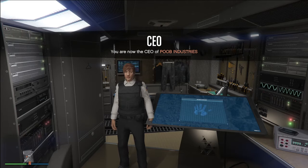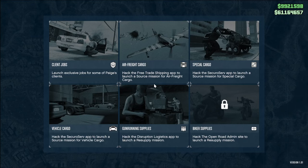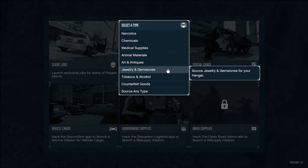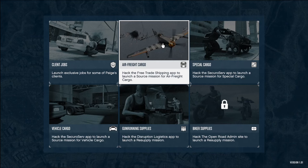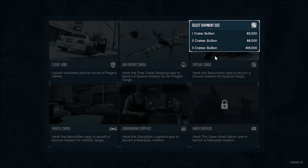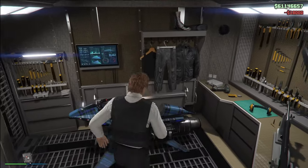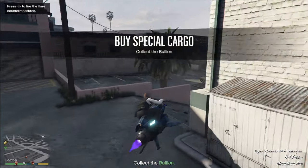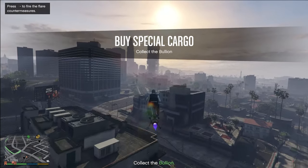The Oppressor is just an amazing vehicle with offensive and defensive capabilities. I mainly use it for missions — it hovers in one spot, has homing missiles, so you can blow anything up easily during a mission and then fly back to your office building to start the source again. What's even nicer is that inside your Terabyte there's a master control terminal. It's not as good as the one in the arcade — you can only steal supplies for your motorcycle club or bunker — but you can do air freight cargo and steal any supplies you want, plus special cargo to steal crates, which means you don't need to own a special hangar.